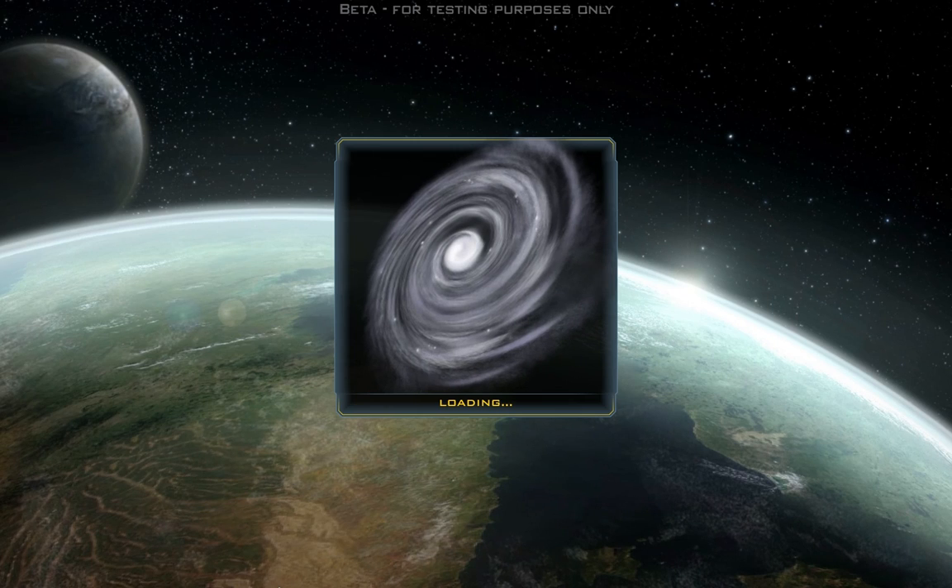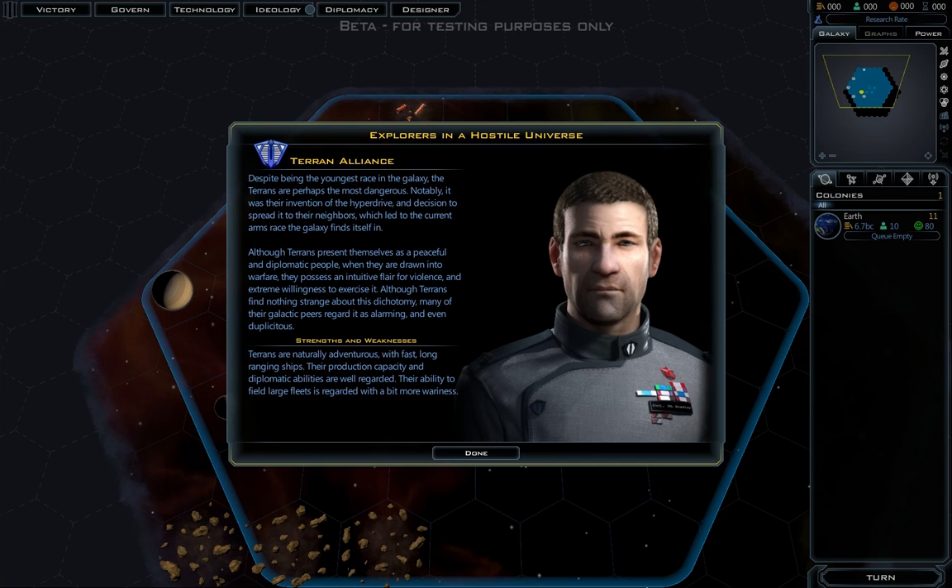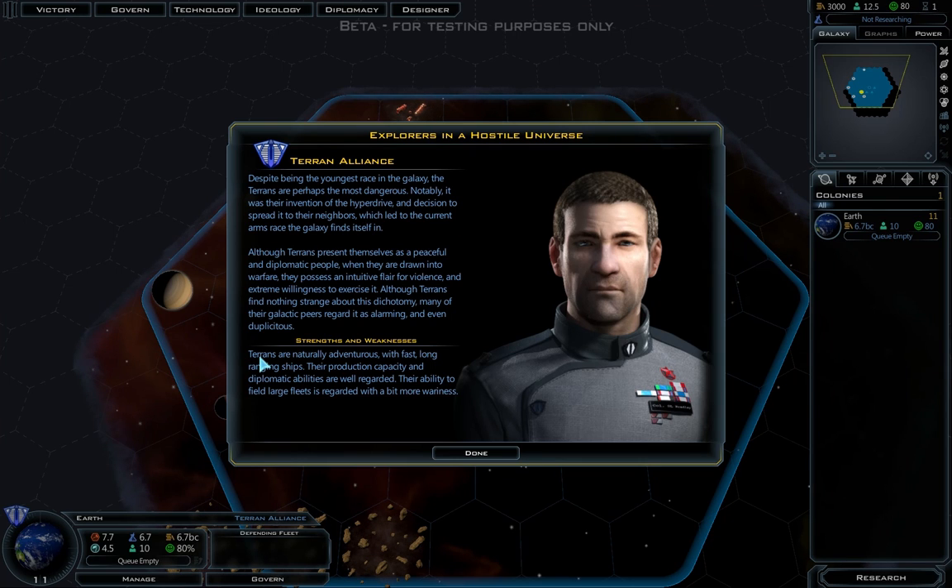So far in this game there are a few big changes. The game has started — I am the Terran Alliance. Basically the Terrans are good at the early game because they're naturally adventurous. Their strengths are fast, long-range ships, which is good for scouting, exploration for anomalies, scouting for habitable planets, and having the colony ships reach fast and far with a good start to their production. The production capacity and diplomatic abilities also help the early game, where production kicks in early and they get production bonuses so you can pump out colony ships like no tomorrow. The diplomatic abilities allow you to hold off on building military ships until later — you can use charm to hold the hordes at bay.